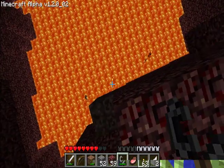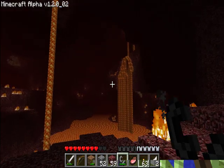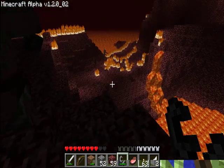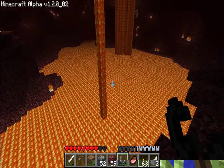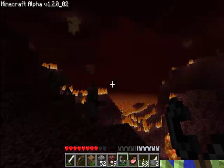As always, lots of lava — if you want lava for any reason, there's plenty of it in hell. Seriously, where are the ghasts? They're supposed to be everywhere. Oh, there's one.